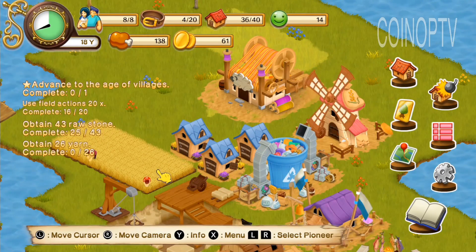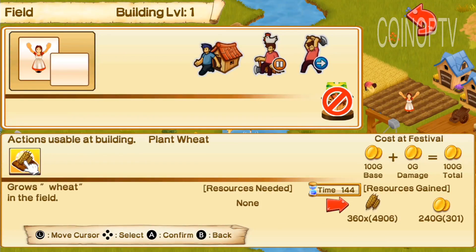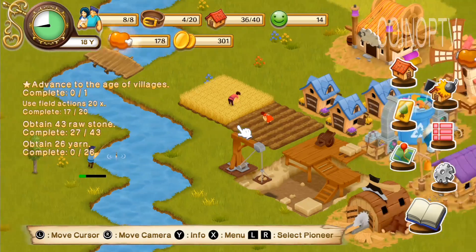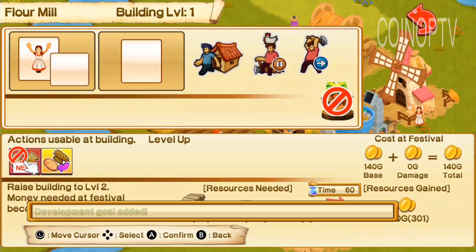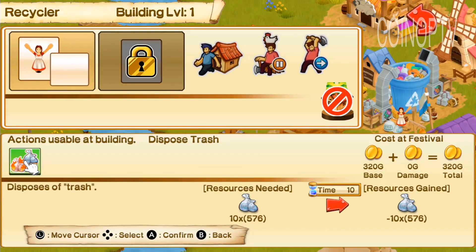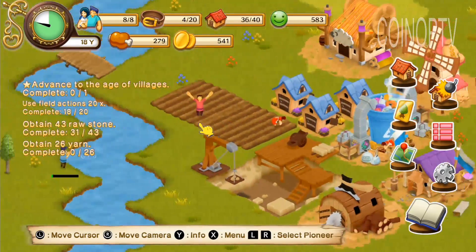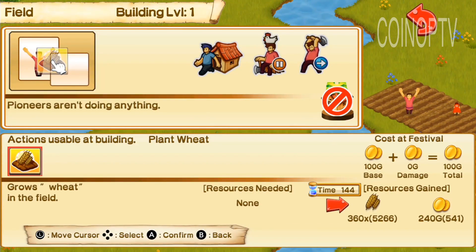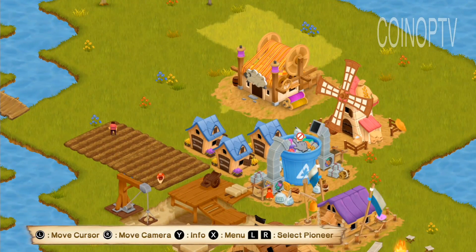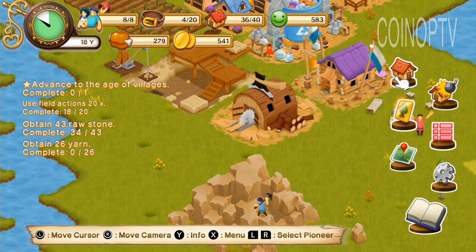You go through ages, and each age gives you certain types of buildings. The first age has your command center and a sawmill, and the second age — the age of settlements — is where you get a sawmill, a weaver, and a recycling plant. The recycling plant builds happiness by removing garbage, since garbage affects your happiness level, so that's another time sink they build in.